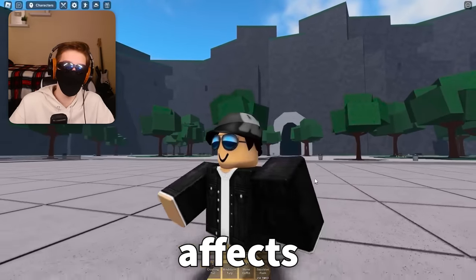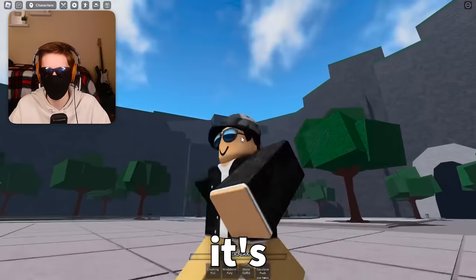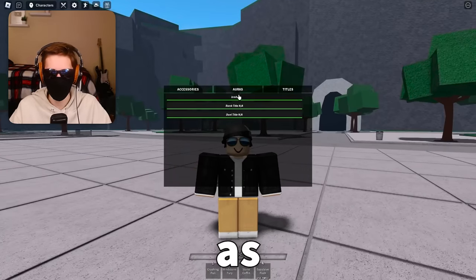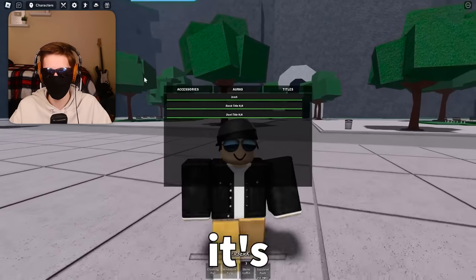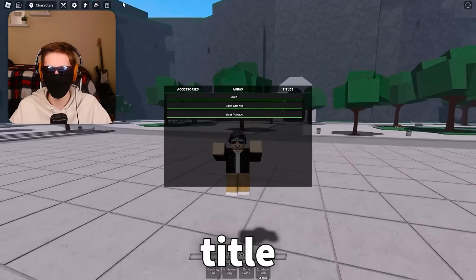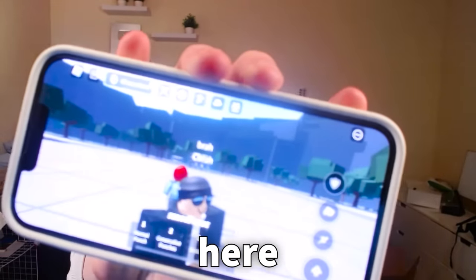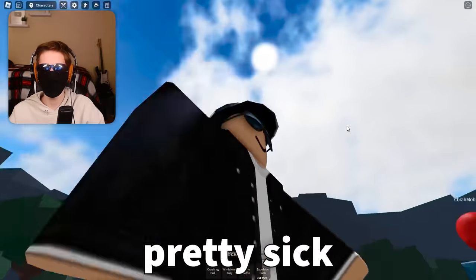This is something that really only affects developers and fellow content creators, but I just want to show you guys this because it's so cool. If I actually go into the cosmetics menu and go over to titles, as you can see, I now have a custom in-game title. It's called 'Zebra.' The owner gave me a custom title — shout out to the owner! And if you look on my phone here, as you can see above my head, I've got the little Zebra title, which is pretty sick.